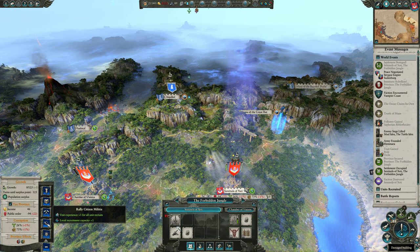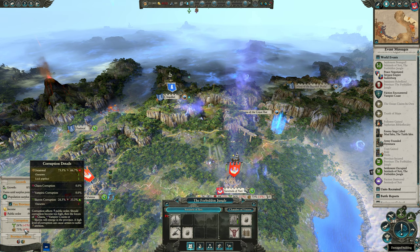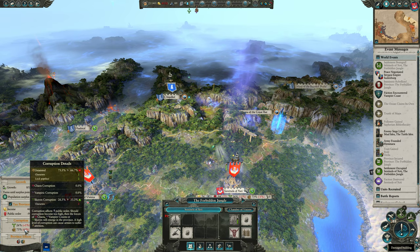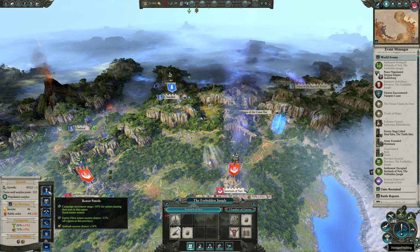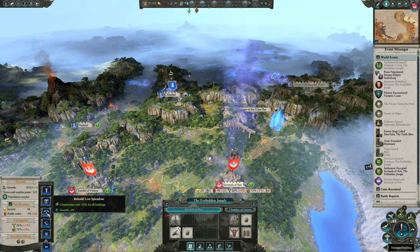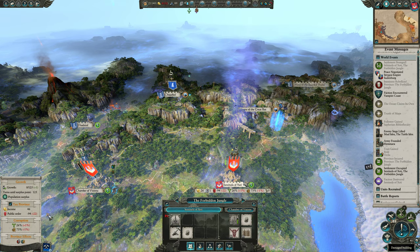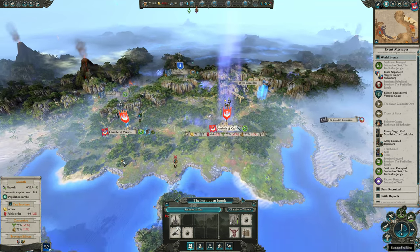Let's see what we want to do here. We are suffering some Skaven corruption, so our untainted value is going down. Now is untainted what we want to have? Why have a corruption value called untainted — why not just have nothing if that's the way you want to go? We need growth and we need to build this settlement up. Let's go ahead and do the construction cost for now, and we're not going to repair anything until the next turn when we have our edict.